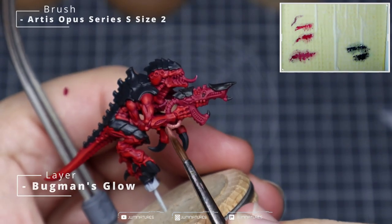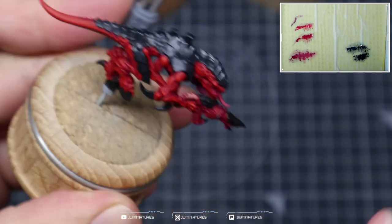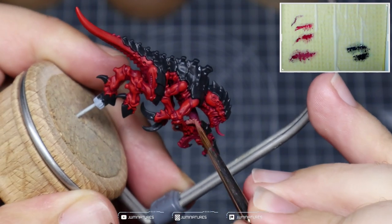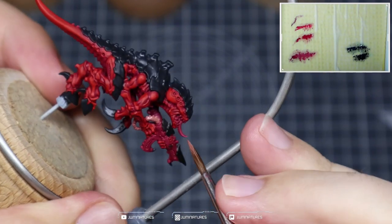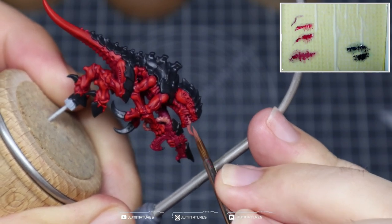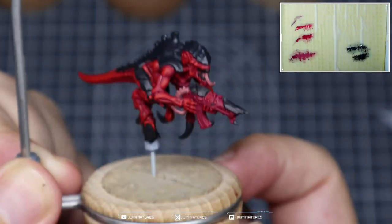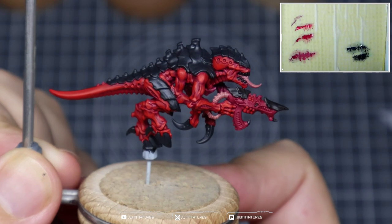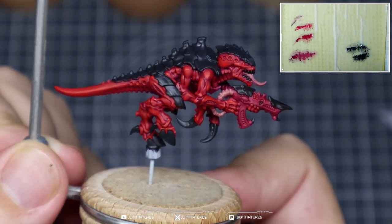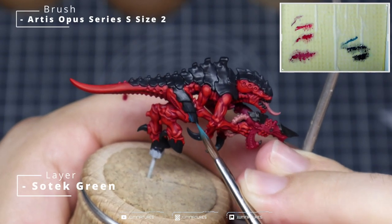Take your time when painting the back of the connection tubes because they can be quite tricky to get to — use a smaller brush if needed. I've been using a size 2 Artist Opus Series S throughout because it has a nice big belly and allows me to cover a lot of area quickly. Once you've finished Stage 1, you should have something that looks like this, which is 100% ready for the tabletop.